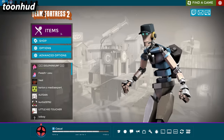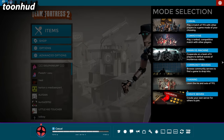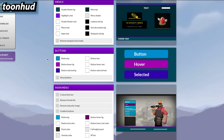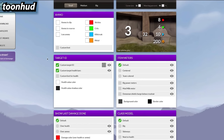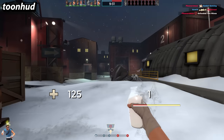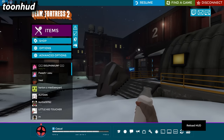First up we have TuneHUD. This is easily one of the most popular HUDs out there because it's one of the most customizable yet super easy to do so. TuneHUD has its own website which allows you to really make your own HUD. Currently I'm using my own custom TuneHUD which I absolutely love. You can change the colors, add custom crosshairs, modify all kinds of things really easily.